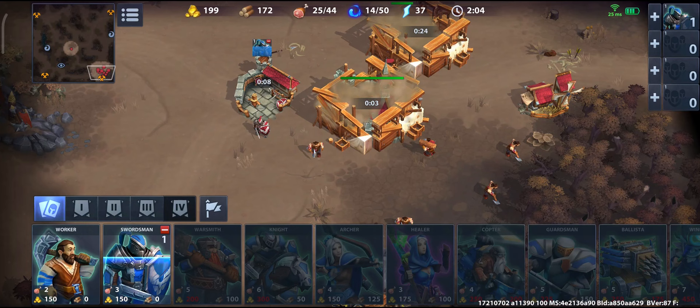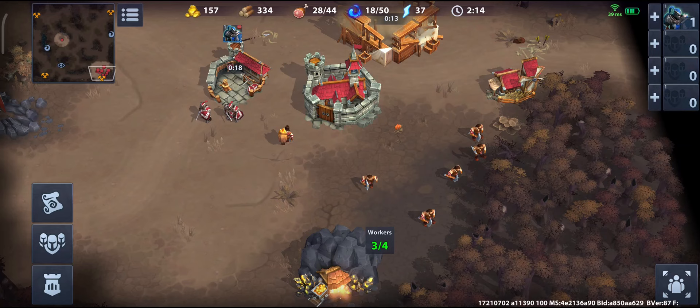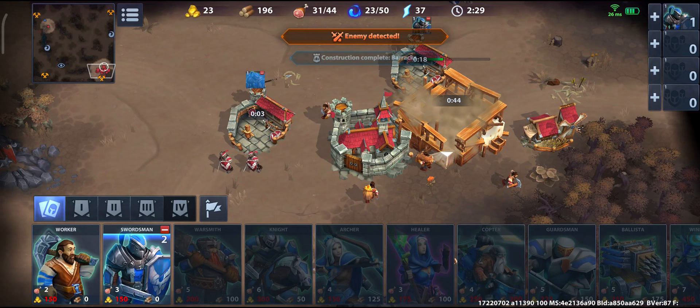Add one more swordsman because in this style you really want to rely on your swordsmen, and you keep ordering them until you already have your next feature ready — the elven tree. Once your second barracks is ready you want to add the elven tree. It doesn't really matter where exactly, and we are still producing swordsmen once we have enough gold for that.